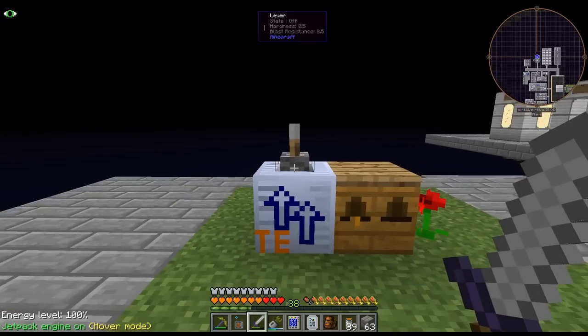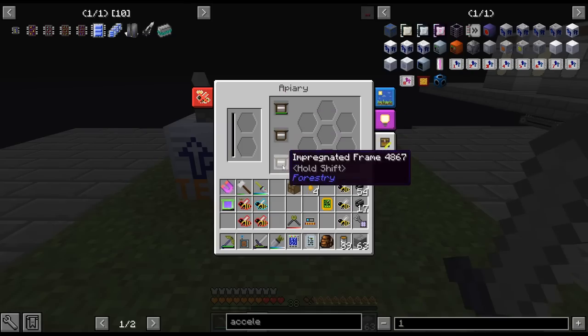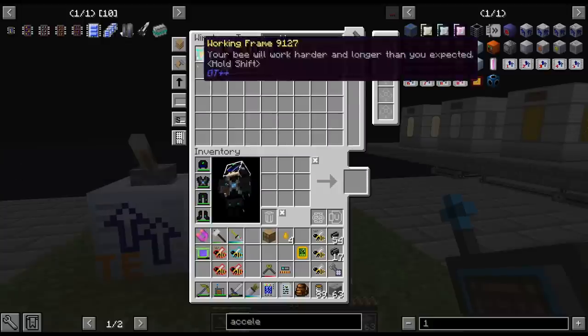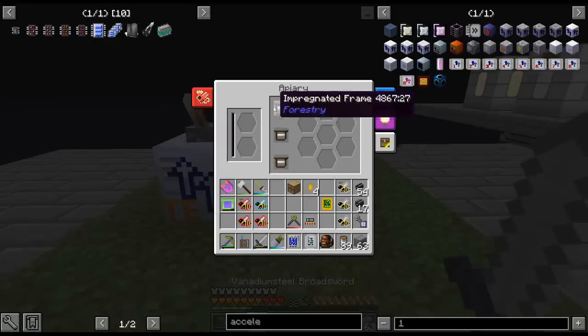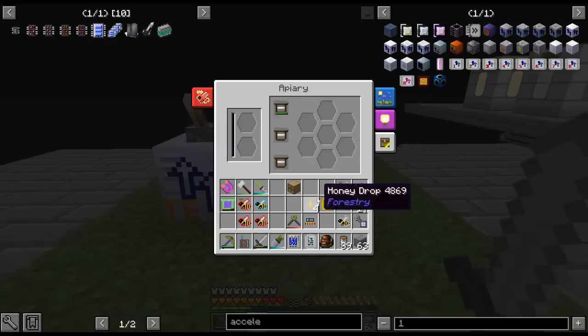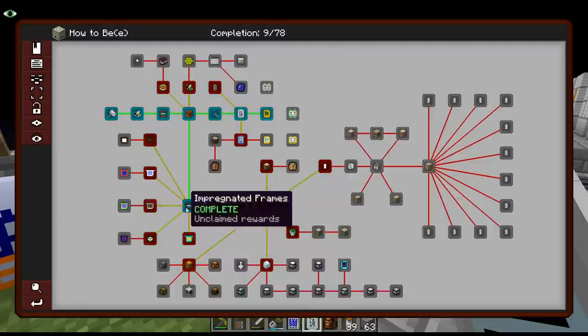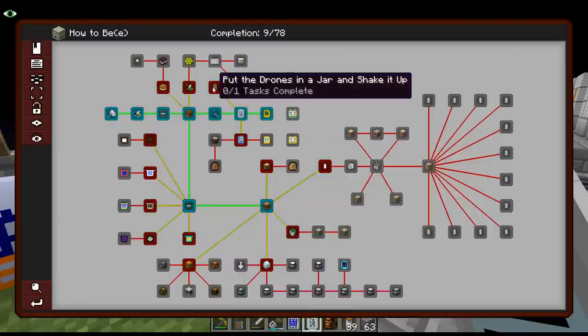I did that and I have also crafted up some impregnated frames. I'm going to use those up and then we're going to use working frames if needed for the byproducts. The main reason I did this is because I wanted honey drops, because I have gone ahead and crafted up a couple more things here to help out with our bees.